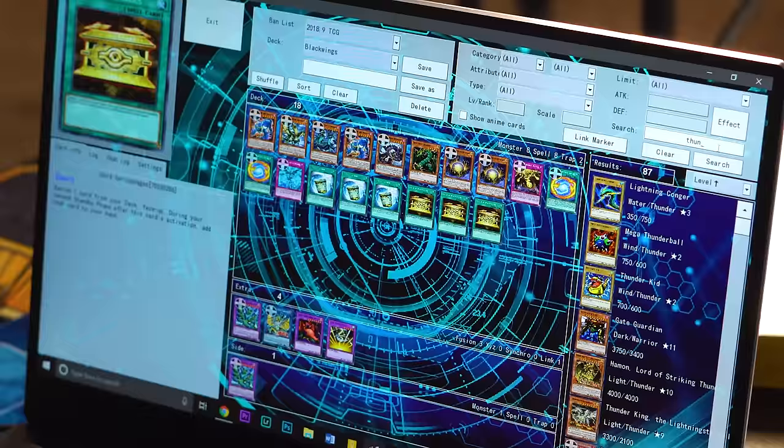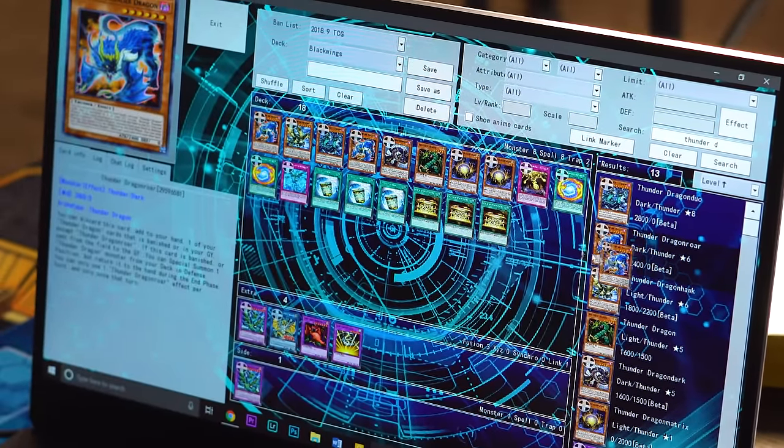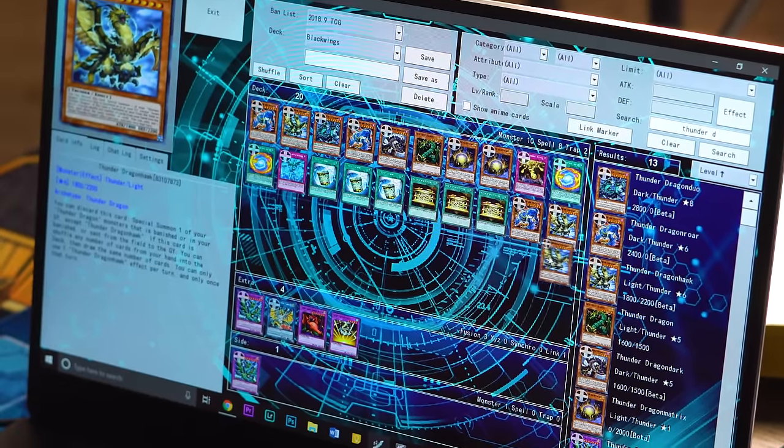Two great resources for testing decks completely free of charge are YGO Pro and Dueling Book. These are both online Yu-Gi-Oh! simulators — I'll have links in the description. They let you build any deck you want and play with it. It's a lot better than the Yu-Gi-Oh! video games because all the cards are unlocked and available, you can play against other players online, and there are lots of ways to get matchmaking done. Finding an opponent is easy, building a deck is easy, testing a deck is super simple.